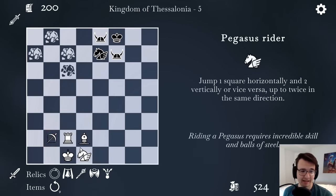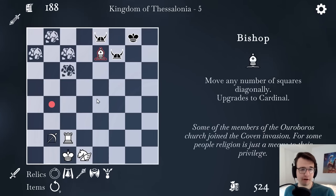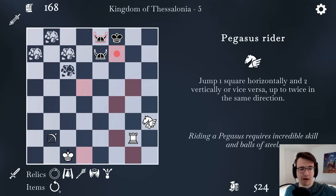Another battle — two Vikings and a Pegasus. I'm gonna start by pinning the Pegasus to the king. I think I'll just get rid of it. My bishop is probably my weakest unit, so I don't hate to see it go. I can develop while putting him in check, and start to advance my own Pegasus Rider.